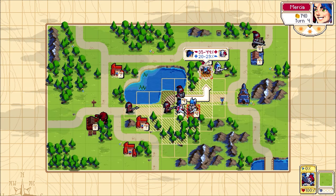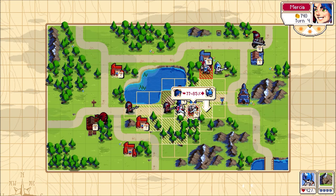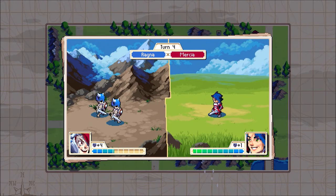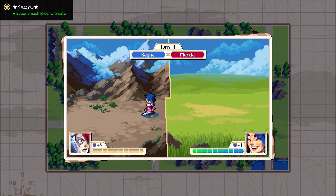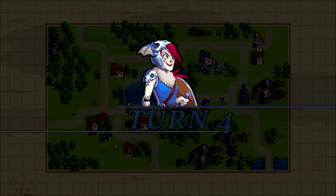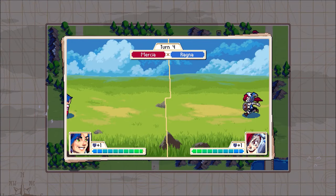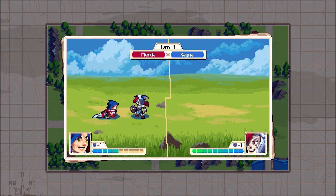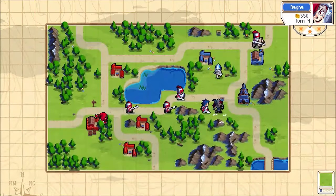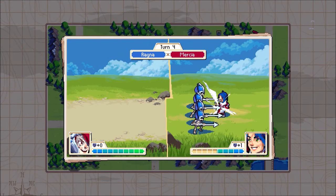Let's go for a ranger and Mercia's next move — I could get a first hit on Ragna. Let's do this instead so I can charge her groove, which we'll talk about more in a little bit. Normally commanders can one-shot footmen, but because that footman was in a mountain, I didn't get to do that. Now I'm putting Mercia in a lot of danger, but I think I can handle this.